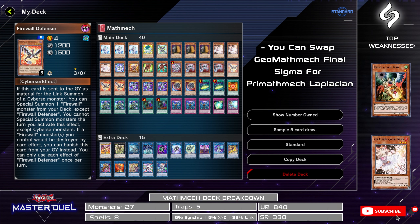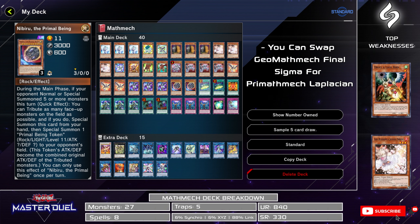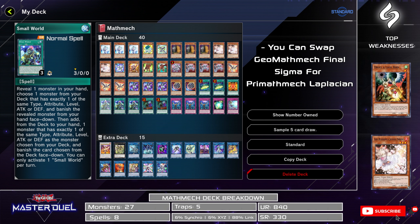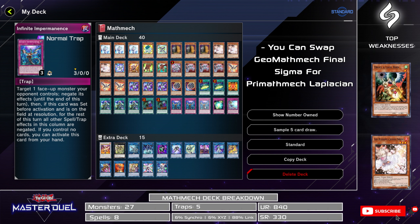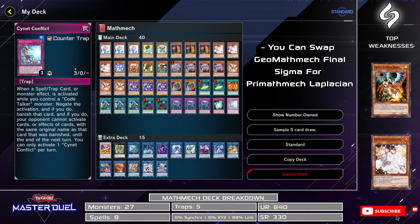Three copies of Circular, three copies of Firewall Defensor, three copies of Parallel Exceed, two Nibiru, two Senet Mining, one Equation, three copies of Small World, two copies of Called by the Grave, three copies of Infinite Impermanence, one copy of Super Factorial, and one copy of Senet Conflict.